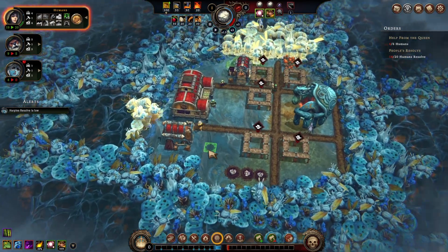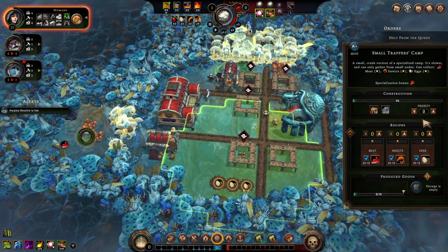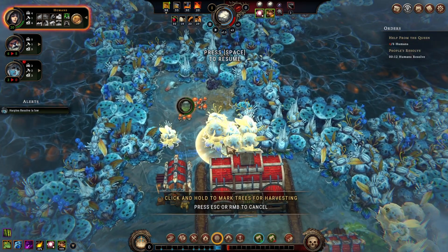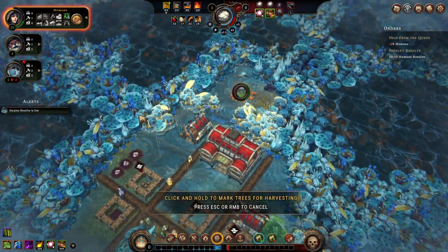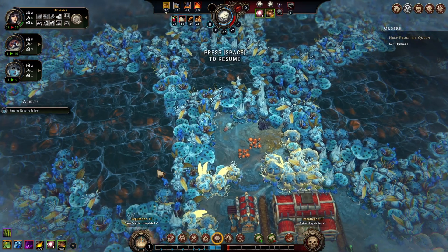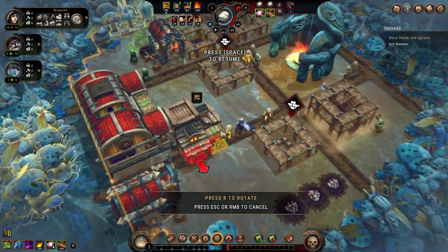Now we just need these guys to bring our materials and stuff. The crude workstation — let's give you a priority of one. Small trapper's camp, same. I kind of knew that was going to be a small glade, it was kind of obvious. It just removes the dangerous and forbidden markers — okay, so we know what they are then.